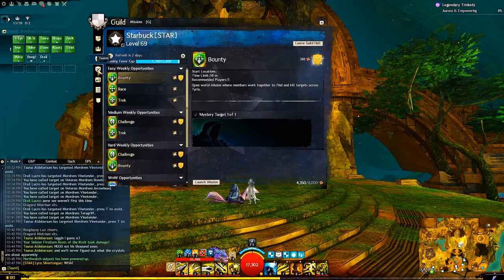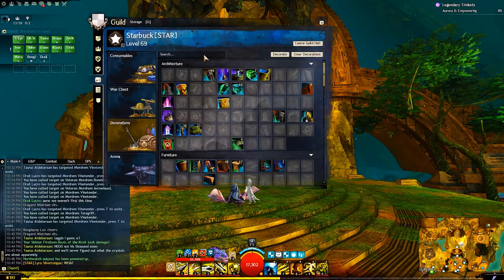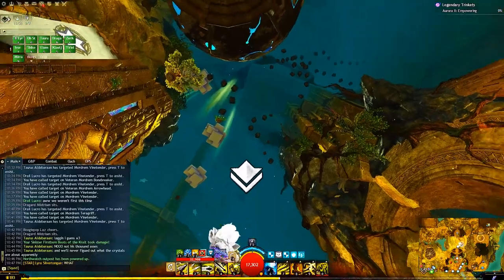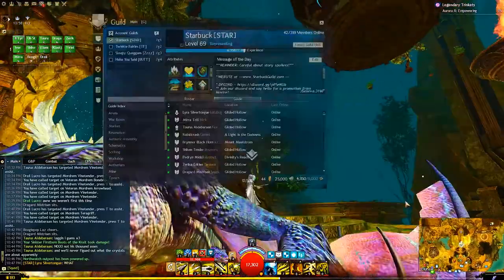We just need Oakheart Essence to get there! To start, you mean? Yeah! The Oakheart Essence is up there! Yeah, I know! And we only have the one! Aww! All of our decorations are the same!